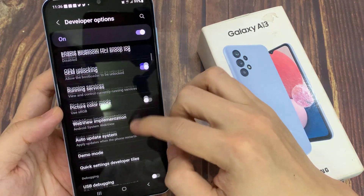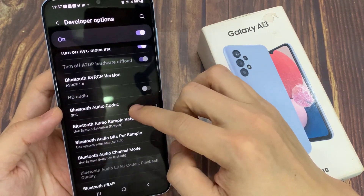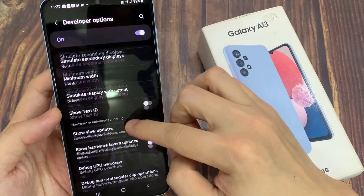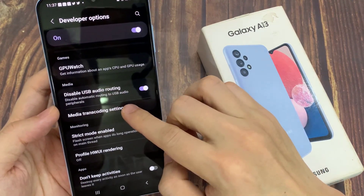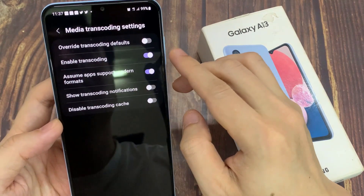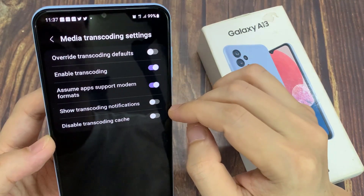In here, swipe up to go down and then we're going to tap on Force 4XMSAA and switch this on. This will allow the phone to boost the game's performance, and it's enabled for XMSAA and OpenGL ES 2.0 apps.